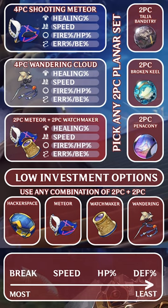For relics, 4-piece Shooting Meteor or 4-piece Wandering Cloud, or any 2-piece plus 2-piece of break effect in healing or speed. You want healing percent body, speed boots, fire orb for damage or HP orb for increased defensives, and energy regen rope or break effect rope.